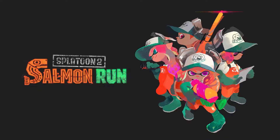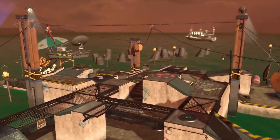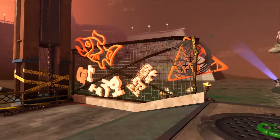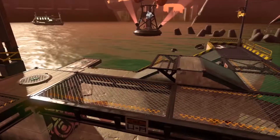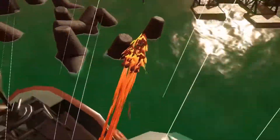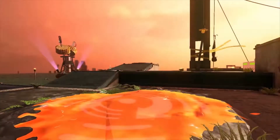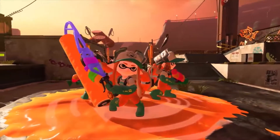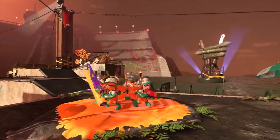Now, we share our findings with the world. For the first time on film, we can see this remote location, separated from Inkopolis, on the other side of the ocean. This derelict man-made island is a hotspot for freelance power egg collectors. Amazing! Inklings super-jumping to the island! We've concluded that four Inklings make a team, just like in Turf War.